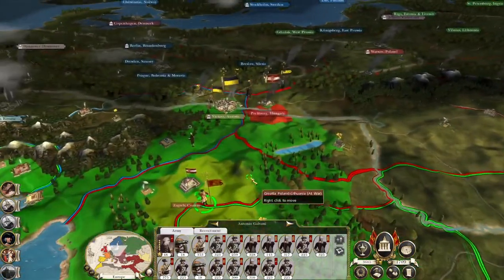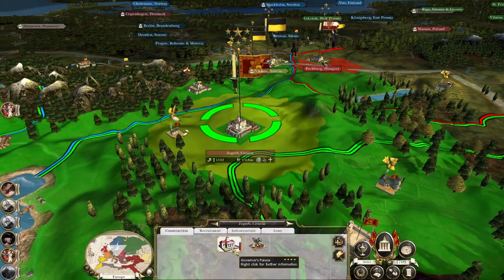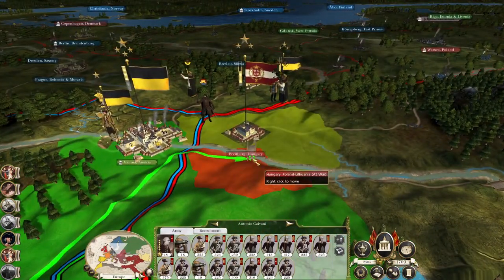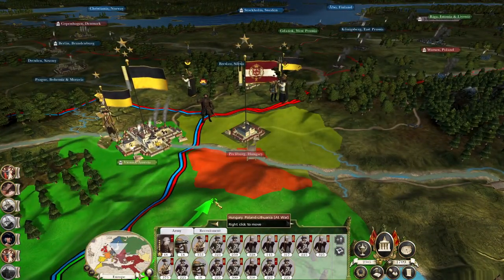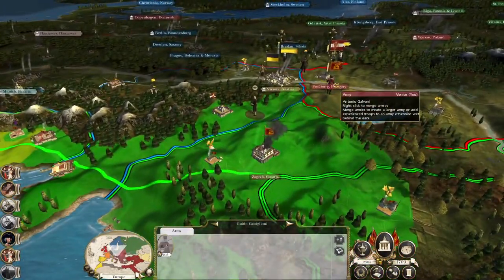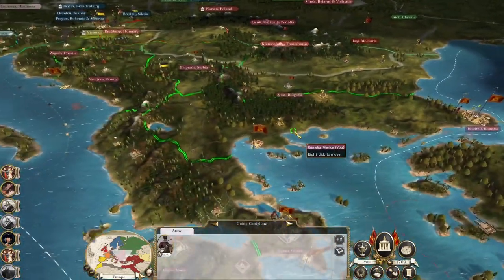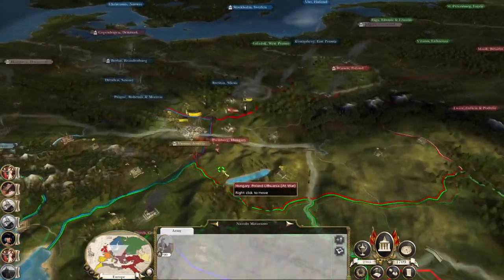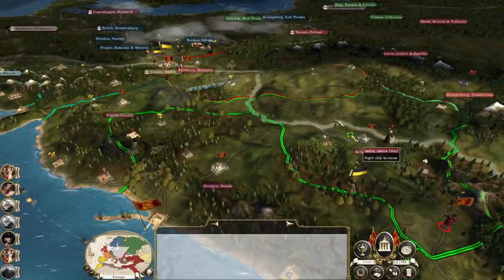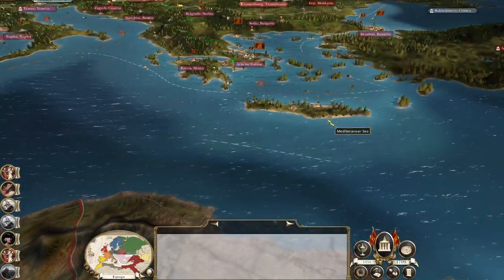We've destroyed the garrisons and we're going to demand the surrender of the city — they're going to accept. We'll repair the governor's palace and immediately push up to the blank area to the north. Cavalry support is coming up, and I'll spend as much as needed on replenishing the army.